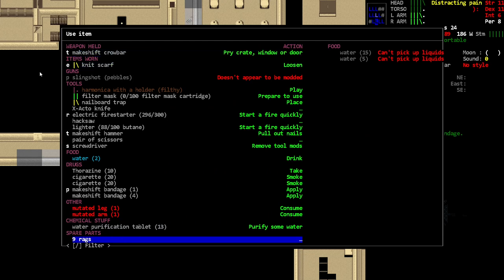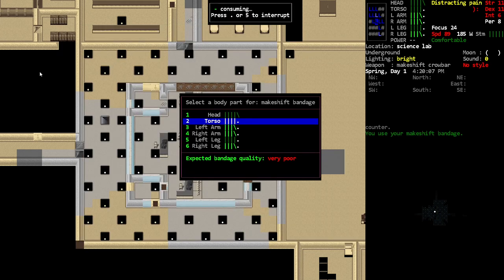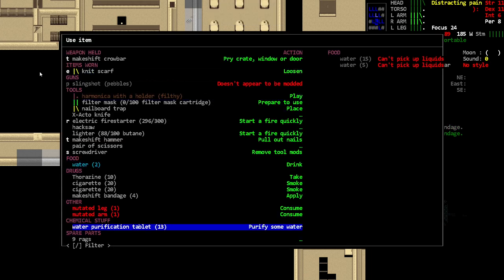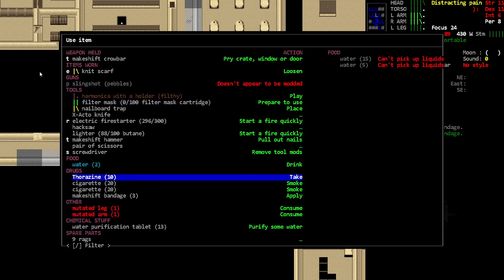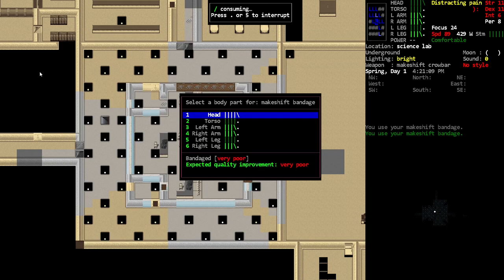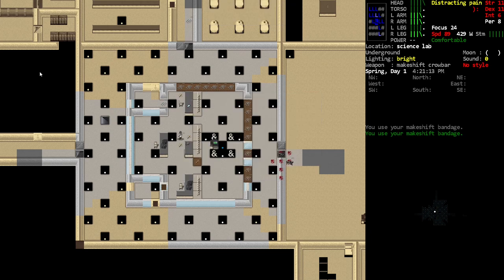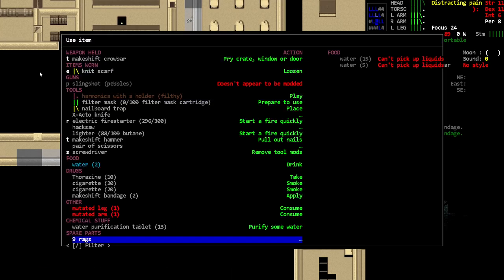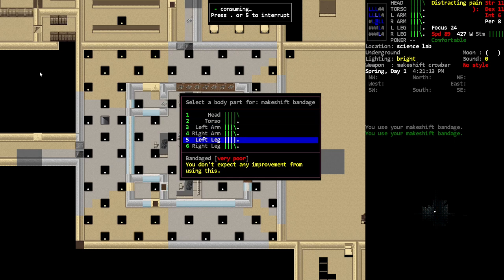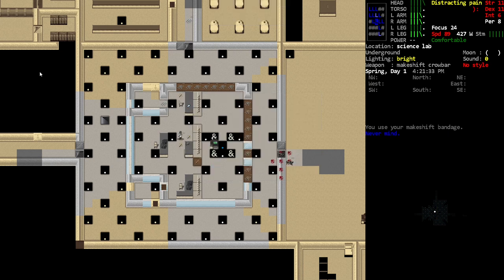Here we go with the bandages. These bandages will heal my limbs a little bit, but they're not going to do much because they're very poor quality. You could make better bandages pretty soon — the ones where you use water — but actually we can't make those right now. That limb is already at very poor, so I'm just not going to do anything there.